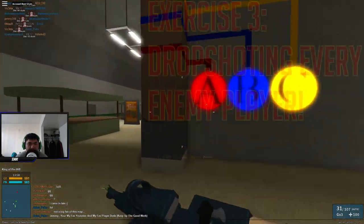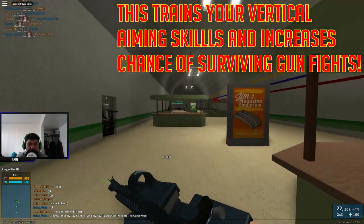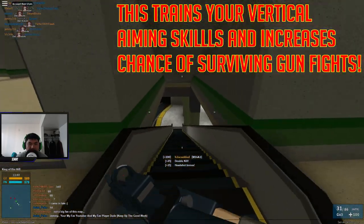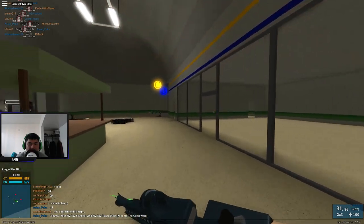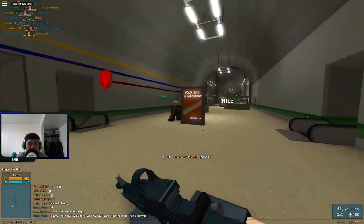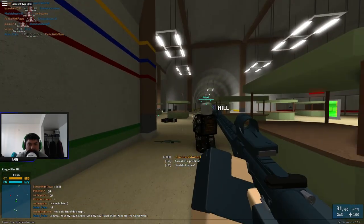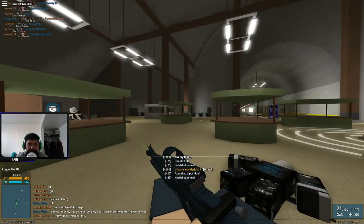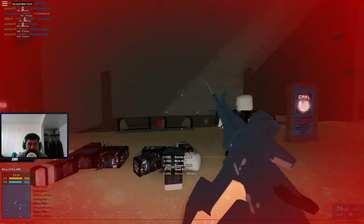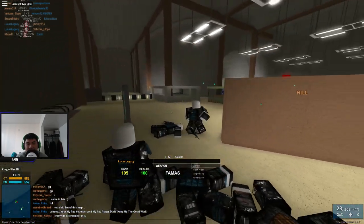For the final exercise, we're just going to be drop-shotting every time we see an enemy player. You can do this by pressing CTRL. By doing this, you not only train your vertical recoil, but you also get the advantage in fights since enemies are usually shooting at your body — by going prone, it makes it really hard for them to hit where you just were. We see our red dot, so we're going to do the drop shot and take him out. Practice drop-shotting and it will make it easier to get kills and help you overcome your vertical aiming issues.